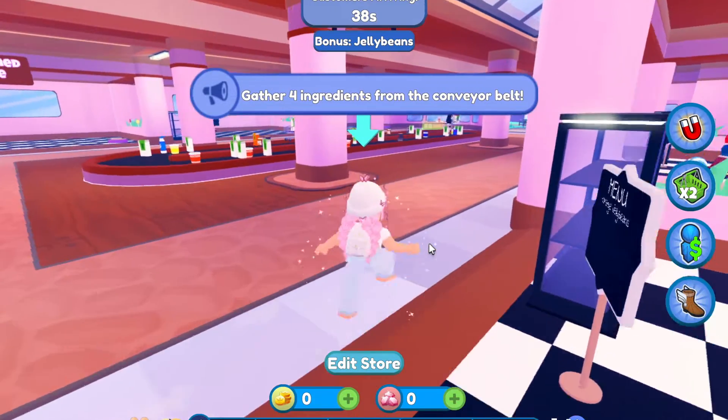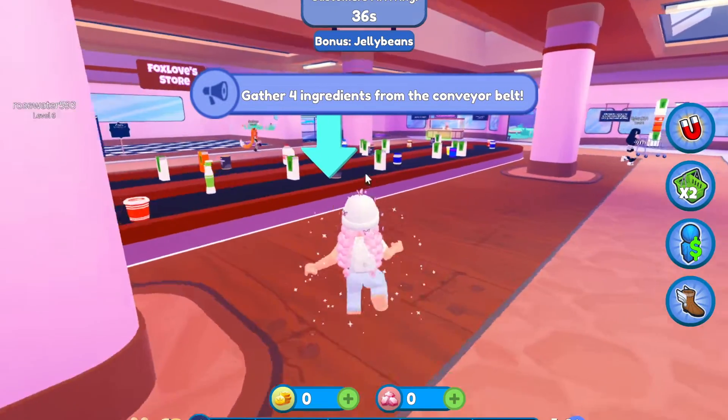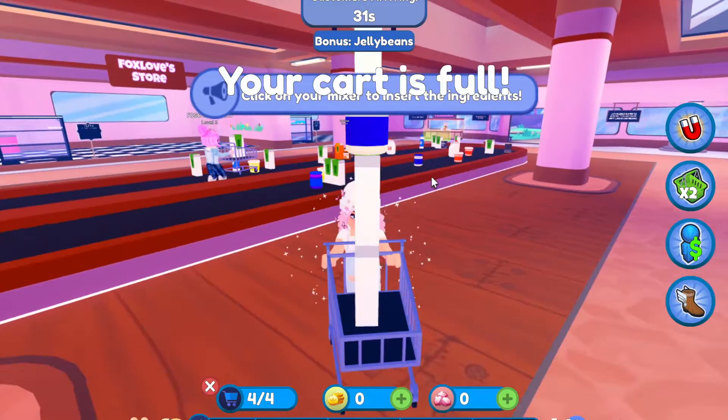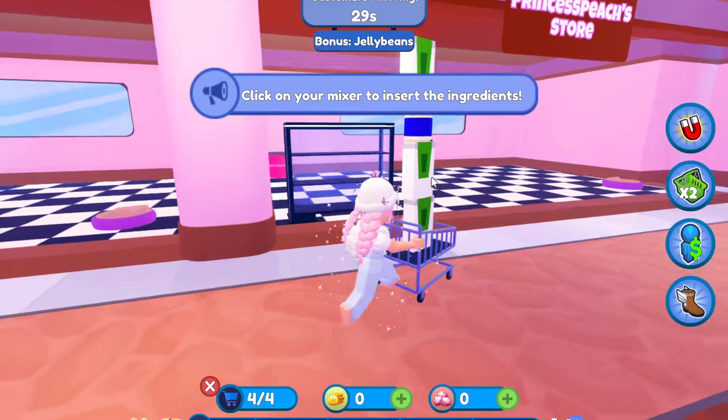Gather four ingredients from the conveyor belt. I'm doing this tutorial right now. Oh, the customers are arriving super soon. Your cart is full. Click on your mixer to insert the ingredients.